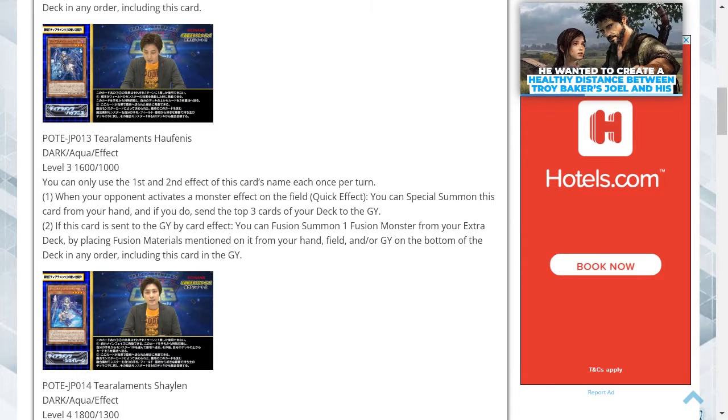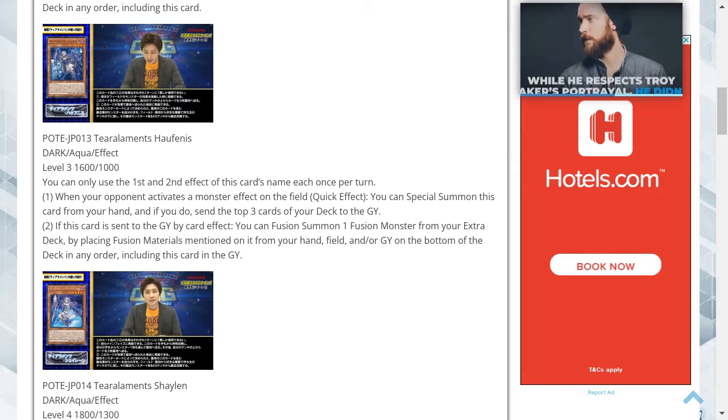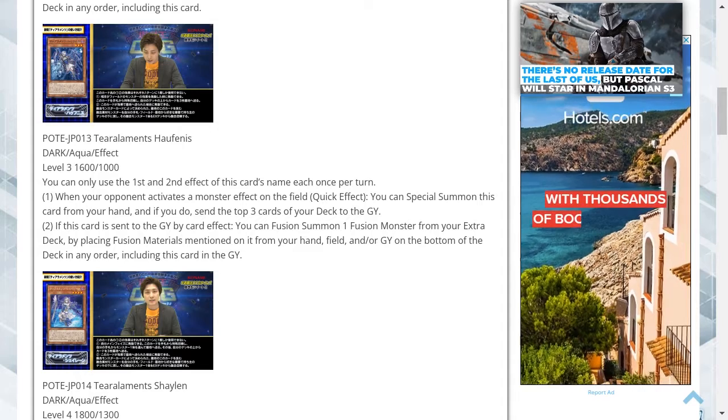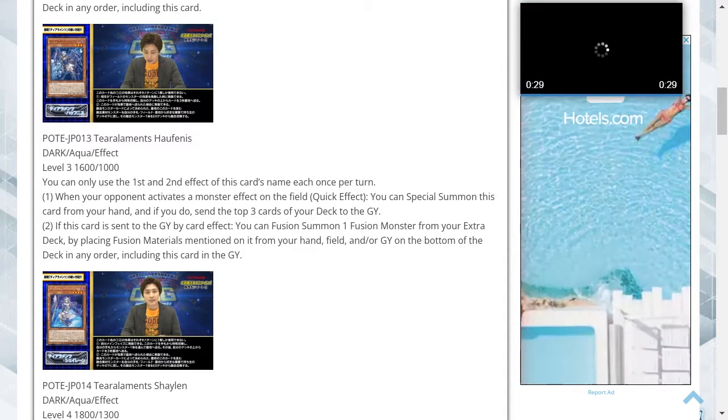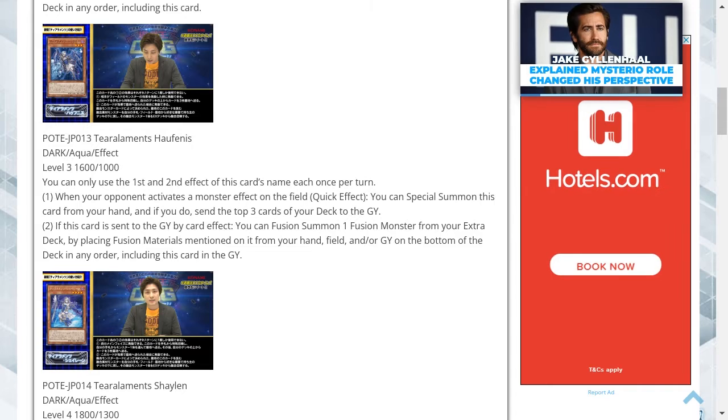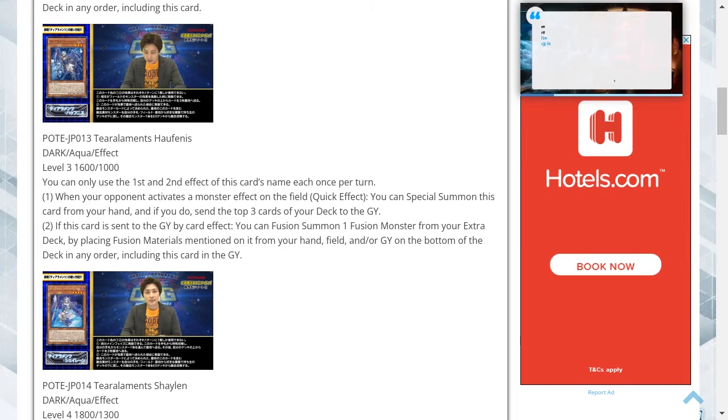This seems to be a common appearance — they're all dark attribute aqua type monsters. Being a level 3 with 1600 attack points isn't too bad, and it uses its effect whenever your opponent activates a monster effect. Being a quick effect, it can respond during your opponent's turn, instantly special summoning this card and milling three cards from the top of your deck. The secondary effect, if this card happens to be milled, lets you just fusion summon. I wonder if this is a continued theme within the secondary abilities — if so, it's actually quite viable for triggering off different effects.